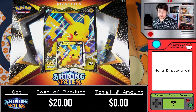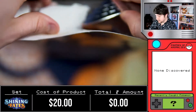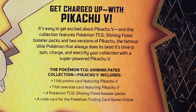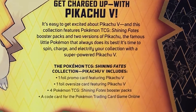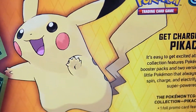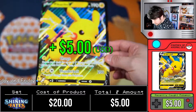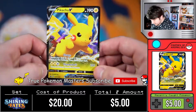Let's jump into this Pikachu V collection box. We opened a couple in the last video but this one is dedicated to just this guy. It says 'get charged up with Pikachu V - it's easy to get excited.' This collection features Pikachu Shining Fates booster packs along with two versions of Pikachu. Here is the code card for the Pikachu box, and then we have our giant Pikachu card - very beautiful. He's doing a Volt Tackle. And then we have the tiny one right here.